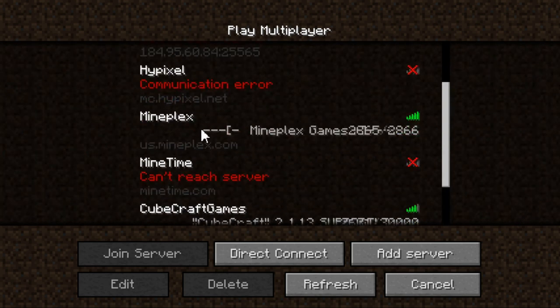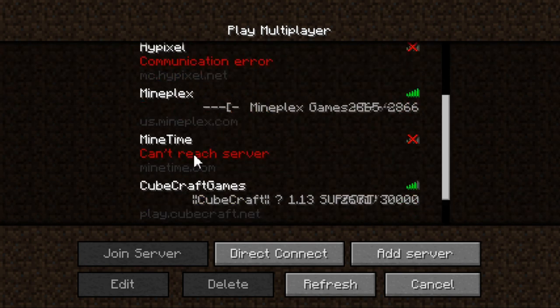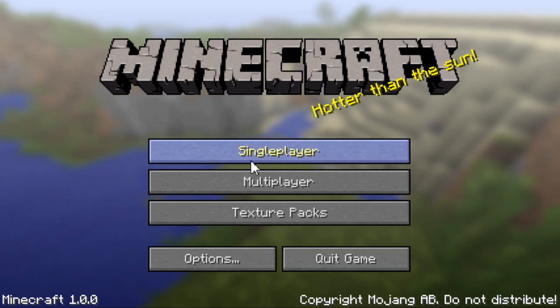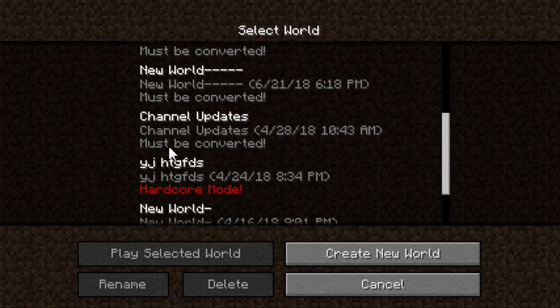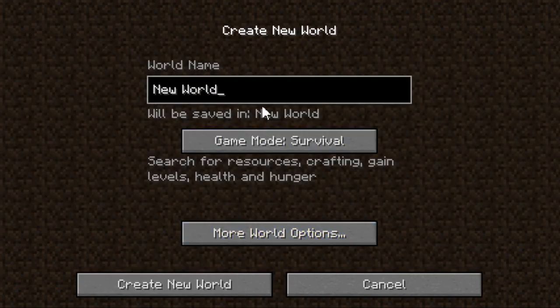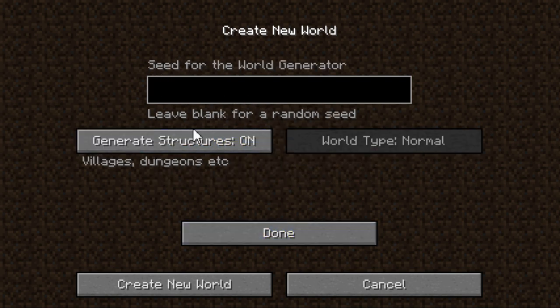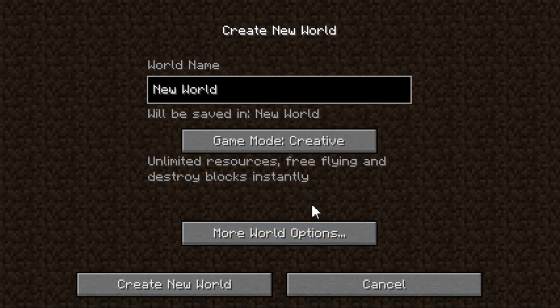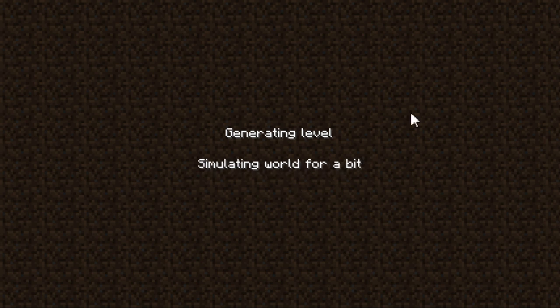I can't join Hypixel, Mineplex, MineTime, CubeCraft, or the Squad. Here's all my worlds — these are new, they must be converted. That's the original one I made. Creative mode was finally introduced — is there cheats? Let's do creative for now, or we can load up the old world too.